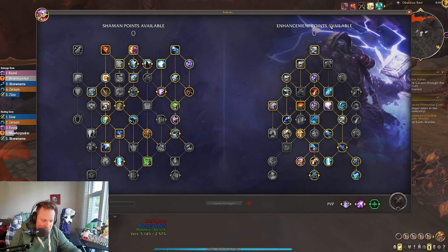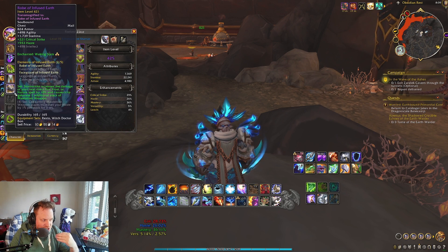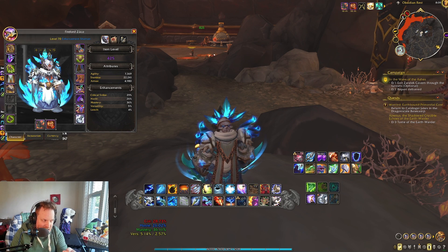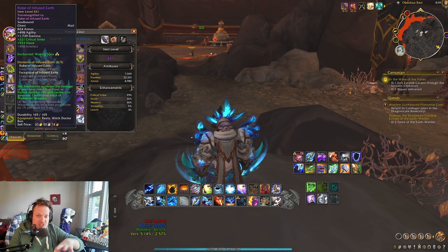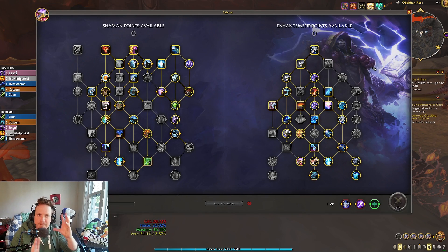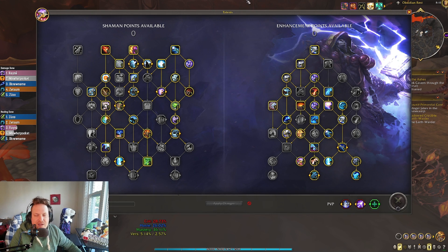With the old tier set bonus, we still have Stormstrike giving us Maelstrom Weapon Stacks. And then the new tier set bonus is giving us 24% Mastery when we use Sundering, which I think is better than the four-set bonus of the old tier set bonus. It's going to be interesting to see if it changes my talents a little bit — if I shift more priority into Maelstrom Weapon Stack generation with Elemental Assault, or if I could get rid of something like Stormblast. We'll have to wait and see.